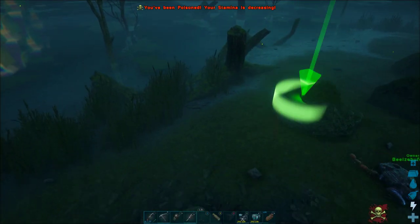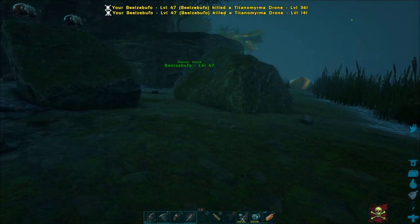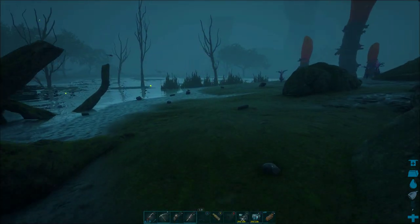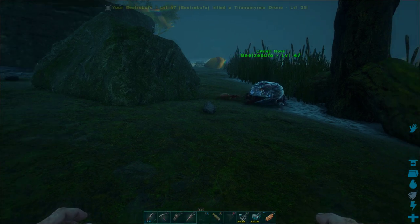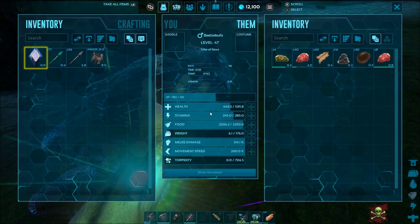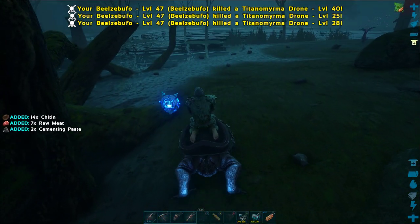When you tame a frog in Ark Genesis you don't actually need a saddle to do this amazing cementing paste trick. You can get tons of cementing paste without even having level 40, which is where you get the frog saddle. I am setting my frog to neutral and all of these ants are attacking me, and the frog in turn is eating all the ants. As you can see he's making pretty quick work of them. While the frog attacks and eats the ants he's actually chewing them into cementing paste, so we're going to get stacks of chitin which we can grind into cementing paste with a mortar and pestle, but we will also get lots of already made cementing paste straight from the frog's inventory. This trick works okay without the saddle but it is much more efficient once we put a saddle on the frog.